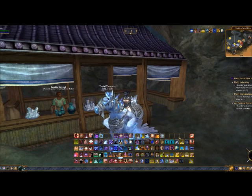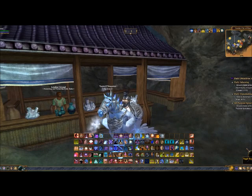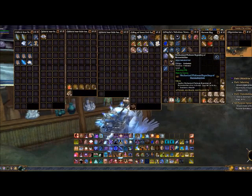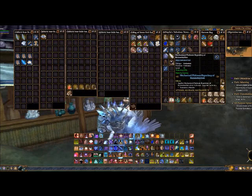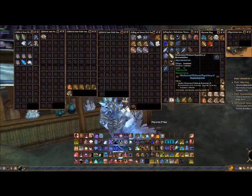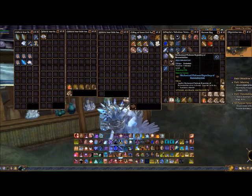You also want to make sure you get your tinkering up. At minimum, get to 350 tinkering so you can make your own repair bot — the Mechanized Platinum Repository of Reconstruction. If you want to run groups or do heroics, absolutely bring your own repair bot. Most experienced players will have their own, but there is a really long cooldown of about 15 minutes, so if your group is having a rough time, help out and bring the repair bot.